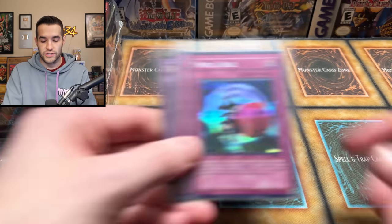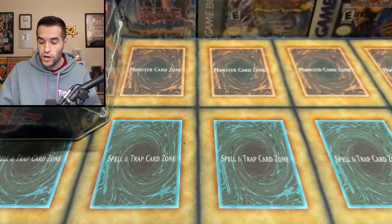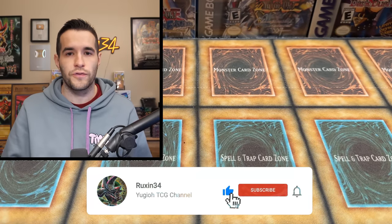He also said he has a new video coming out. I'm recording this before the video's come out, but by the time you see this it should be out. Before we get into the actual opening, we have a giveaway. I'll be giving away three cards: Skull Dice, Widespread Ruin, and A Thousand Eyes Restrict, original print from Pharaoh's Servant. All you have to do is like the video, be subscribed, turn on notifications, and let me know down below your favorite card that we pull in this video.